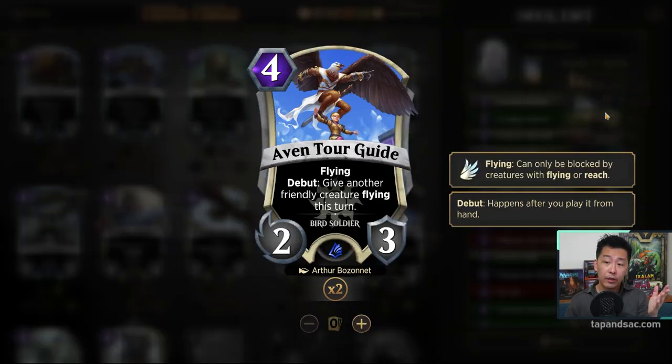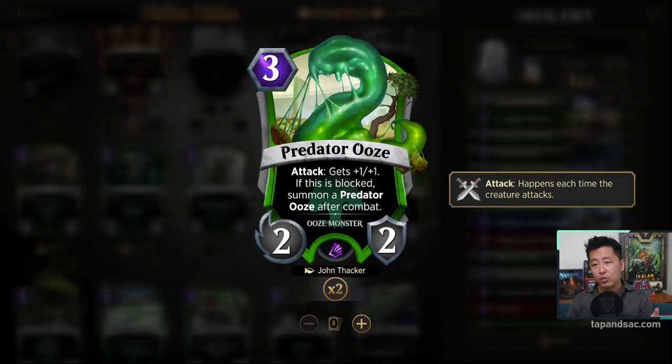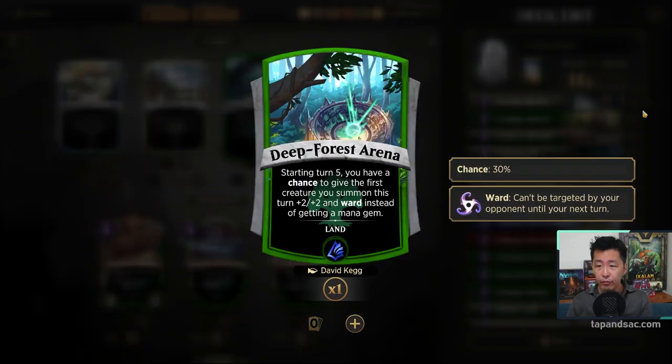Even-Torga is interesting — it can give another friendly creature flying for 1 turn. It's especially good in Ajani's deck but might work here since many of our creatures aren't flying. Predator Ooze fits with Drizzit — you just attack with it, and even if it doesn't kill the opponent's blocker it will damage it, and you get another Ooze to replace it. For the land, we'll use Deep Forest Arena, which gives one creature +2/+2 and Ward — great in creature-heavy decks like Drizzit, though sometimes you might want that extra mana instead.